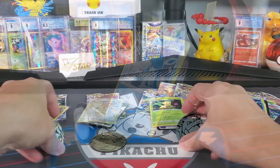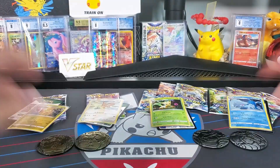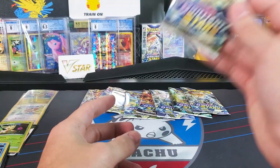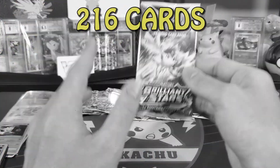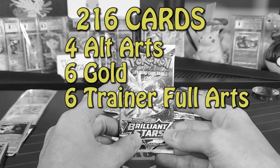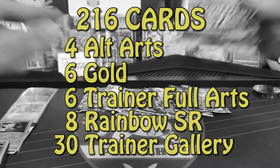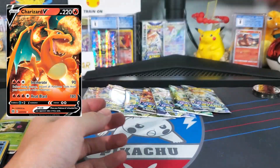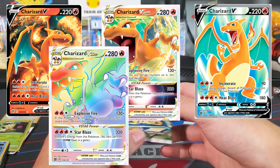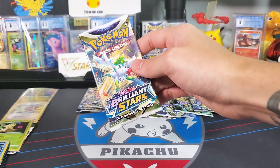In the blisters you also get a coin — either Venusaur or Blastoise — and you also get a code card. A bit of quick information: there is a total of 216 cards in the set, four alternate arts, six gold cards, six trainer full arts, eight rainbow rares, and 30 from the trainer gallery. There are five Charizard cards in this set: Charizard V, Charizard VSTAR, the full art Charizard, the VSTAR rainbow, and of course the alternate art V. Hopefully we can grab one of those today.